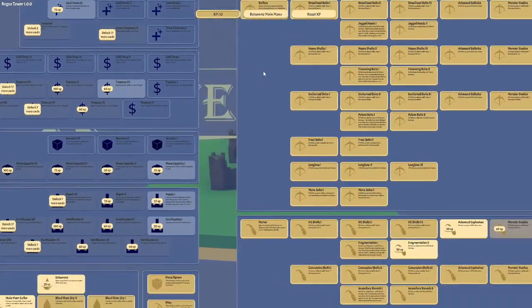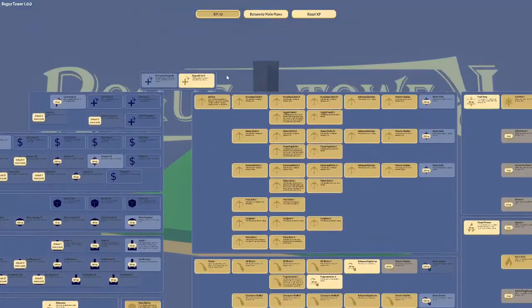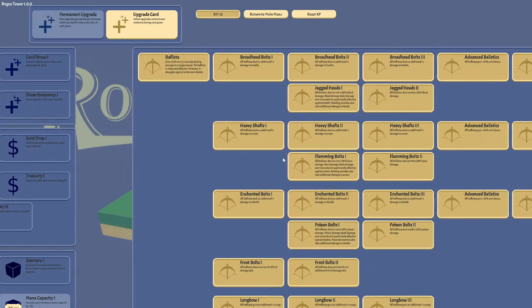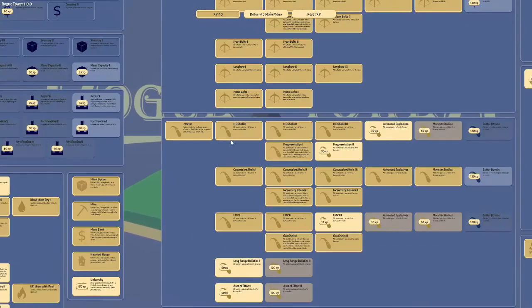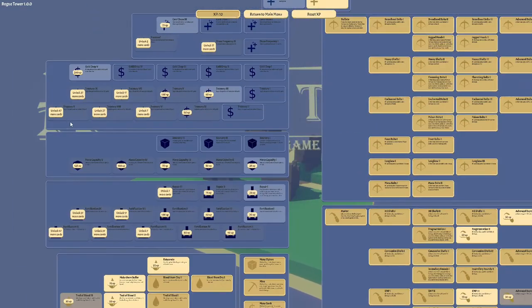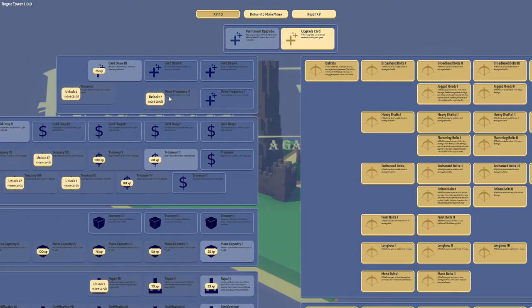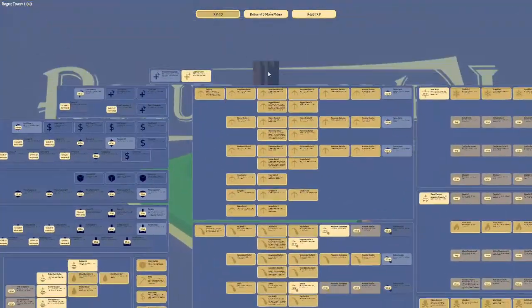We do get XP, and we can use that XP to unlock upgrades for our towers — these cards here, these upgrade cards, which we'll actually get during the game. Every four rounds or something like that, we'll get to pick an upgrade card. So in that case, it's kind of like a deck builder of sorts. And then there's permanent upgrades that we can unlock after getting so many cards, but we have to get it with experience — we have to spend experience that we earned during the game to unlock all these towers. And I had a blast with this.